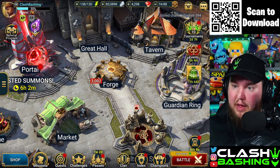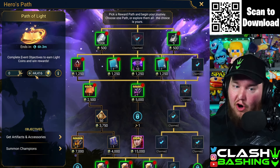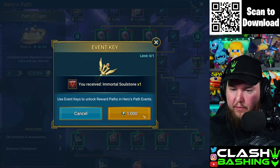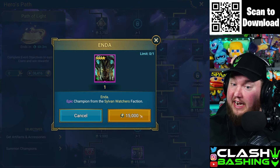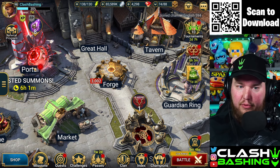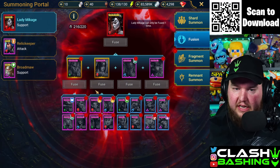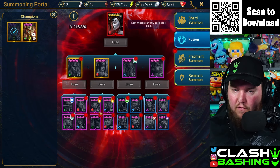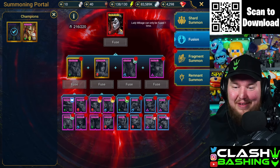Now we have some important things — let's go to the Path of Light event. Look at all those points we accumulated! We can get down to this key and get Enda, which is the last epic I need. Either way we're getting a mythical today. Let's check out the fusion: we have Cleo saved for CvC, we have Kira, and we have all four epics fused — so we can get Lady Makage today!